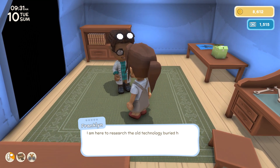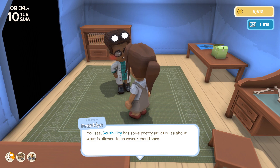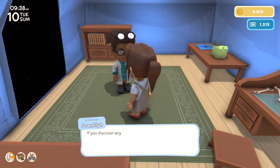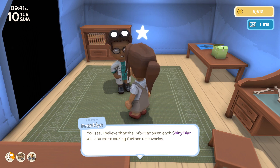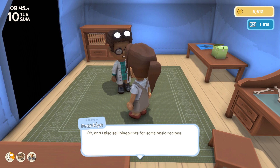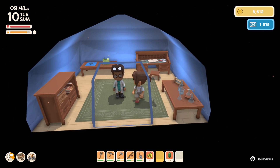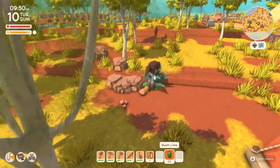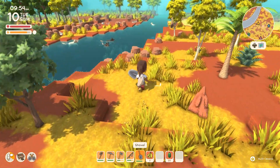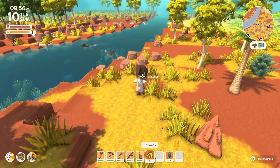Franklin introduces himself: 'I'm here to research the old technology buried here on Jasper Berry. South City has strict rules about what's allowed to be researched, but here on Jasper Berry there are no such restrictions. If you discover any shiny disc, please bring it to me — I believe the information on each will help me make further discoveries, and I will pay you very generously. I also sell blueprints for some basic recipes.' The dingoes are having a pool party back there, which is adorable!